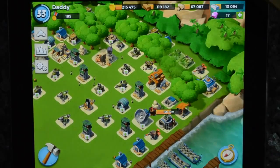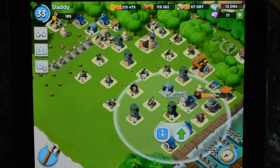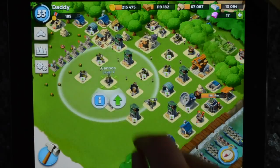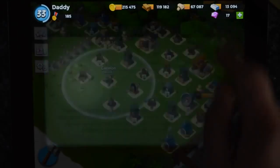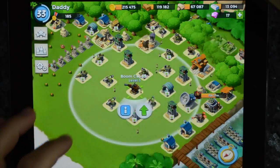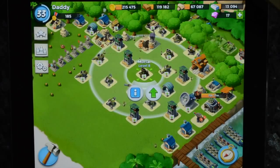The defences obviously upgrade as the town hall upgrades. When you start off you get the basic sniper tower and the machine gun. Then you unlock the cannon. The cannon is very good at stopping big targets — its damage per second is pretty strong, 221 at this level. As you go up, you get the boom cannon.